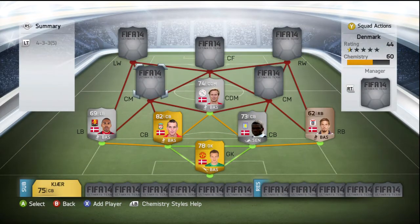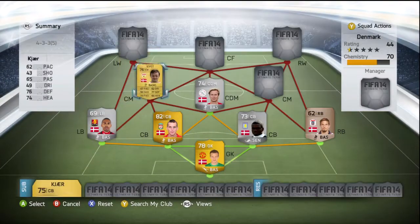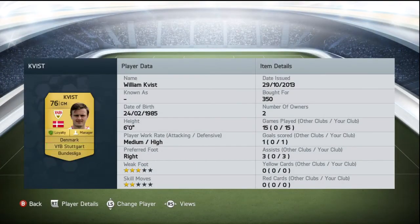Moving on to left center mid, we've got Kvist who plays for Stuttgart in the Bundesliga. We picked him up for 350 coins and he's got pretty decent well-rounded stats - 77 defending and 74 passing are his standout stats, but he's also got 67 pace, 63 heading, and 62 dribbling.